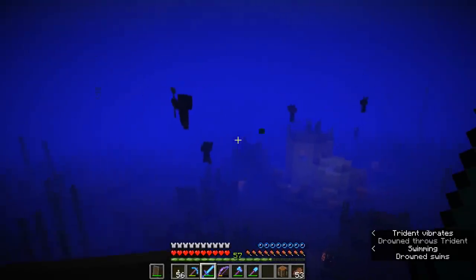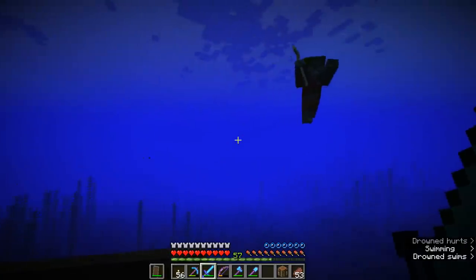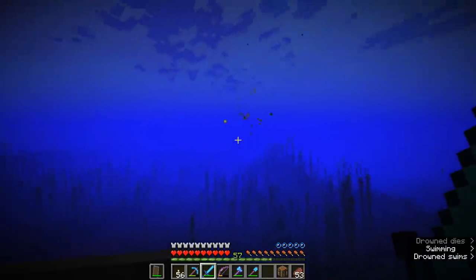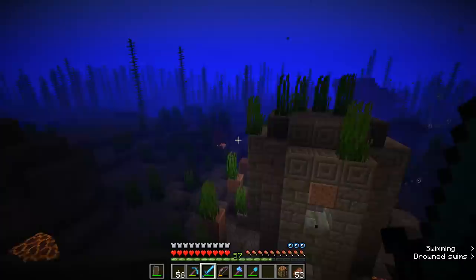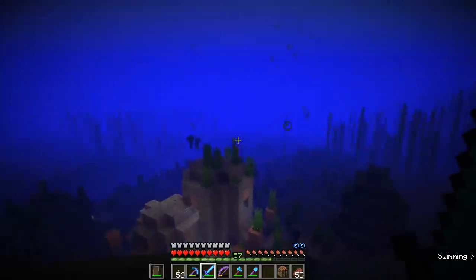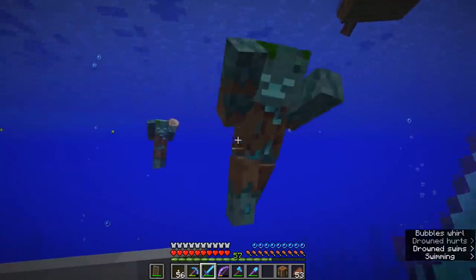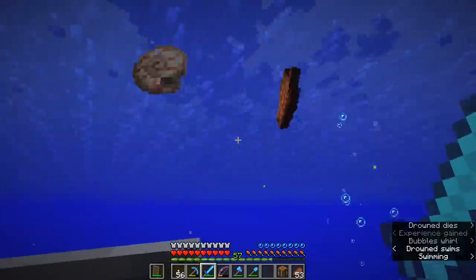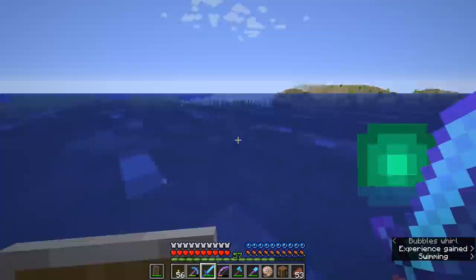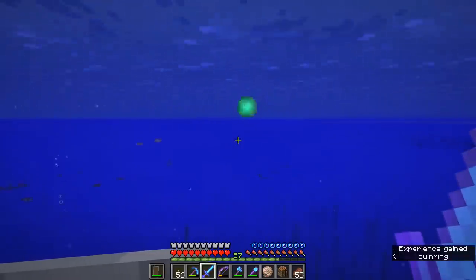We've got another one — two trident-wielding drowned. We'll try and take them on one at a time. One down and he didn't drop anything. Our second guy took damage on some magma blocks and got pulled down — that wasn't even a player kill, which means he had no chance of dropping it. That is cruel and unfair. This other guy is holding a Nautilus shell though, so he has a chance of dropping that. We got another Nautilus shell — fantastic. We only have four of those right now and we need eight to make ourselves a conduit. So maybe if we can't get a trident, we can at least wrap this episode up by showing you guys what a conduit does and how to make it.